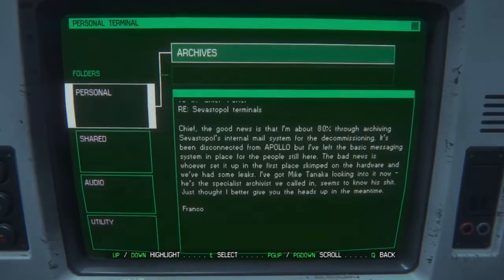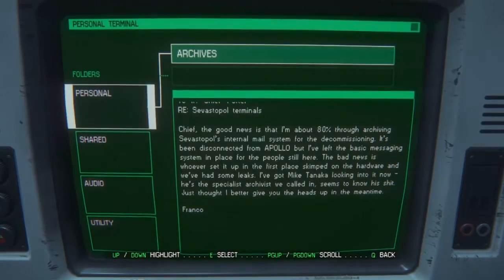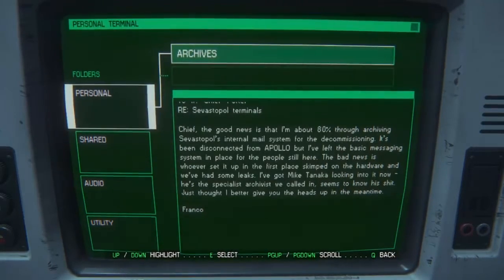Chief, good news — it's about 80% through the archiving of Svenstable's internal mail system for decommissioning. It's been decommissioned from Apollo, but I've got the basic messaging system in place for people still here. The bad news is whoever set up in the first place skimped on the hardware and we've had some leaks. I've got Mike Tanaka looking into it now — he's a specialist archivist who we called in. Seems to know his stuff. Just thought I'd better give you a heads up.